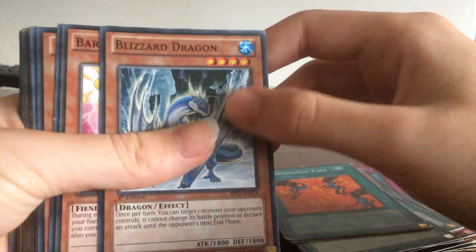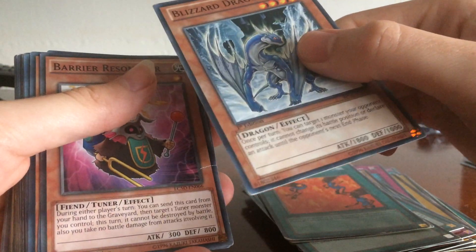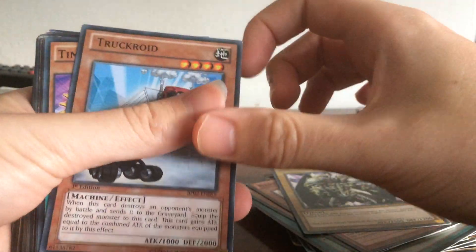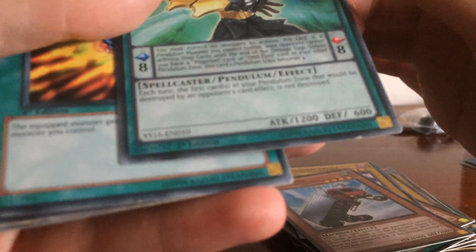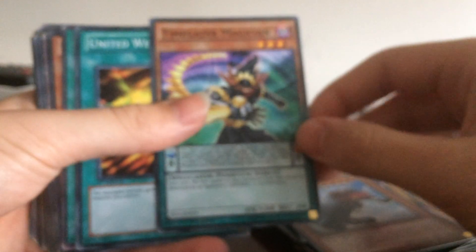Blizzard Dragon — again, my friends hate this because I can target a monster and that monster cannot attack. By a Resonator. Summon Skull, Truck Dragon, Time Gazing Magician — I got this one from... actually it's just a normal card.